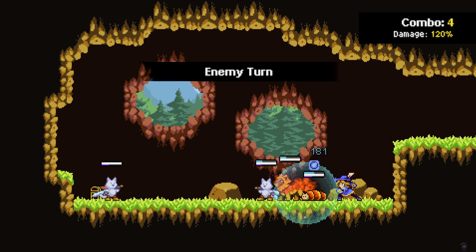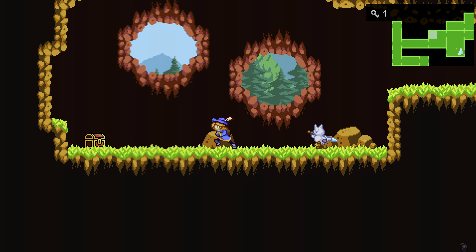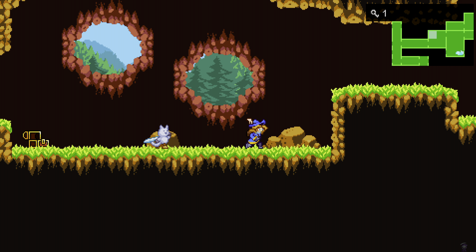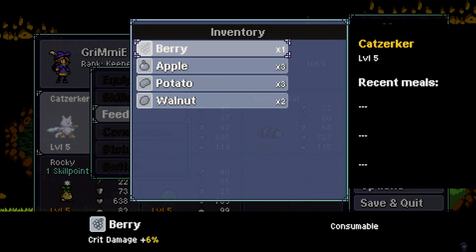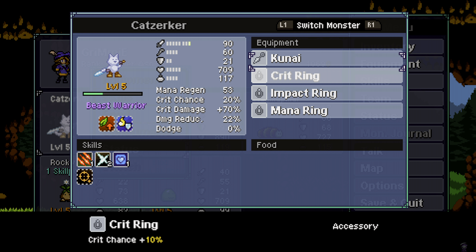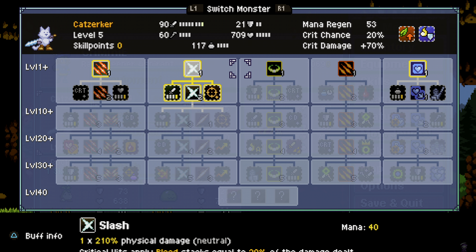I think we should get four stars. Nice. Berry. Let's see what's this — walnut. So we got ourselves a berry, I think we can feed him. 6% more crit. Let's see status — crit chance 20%. Crit damage plus... oh, this is crit damage. Okay. Let's see the skill here again — critical hits. It's crit damage.